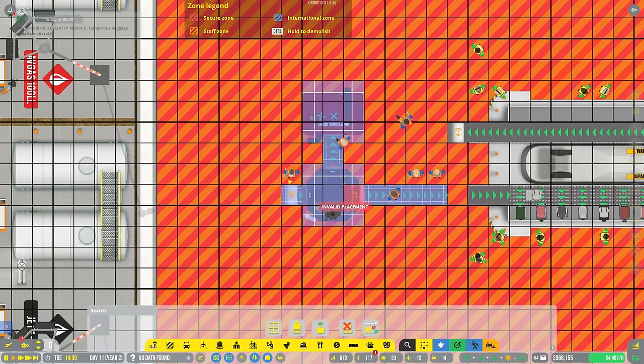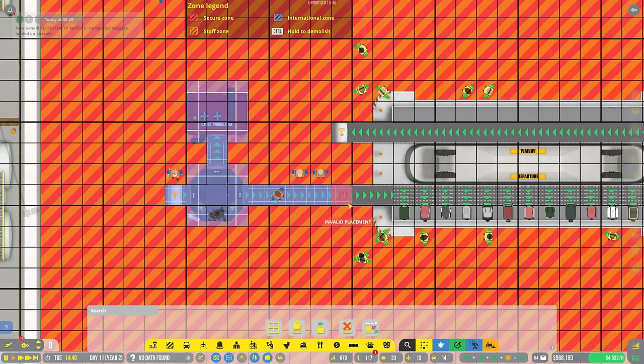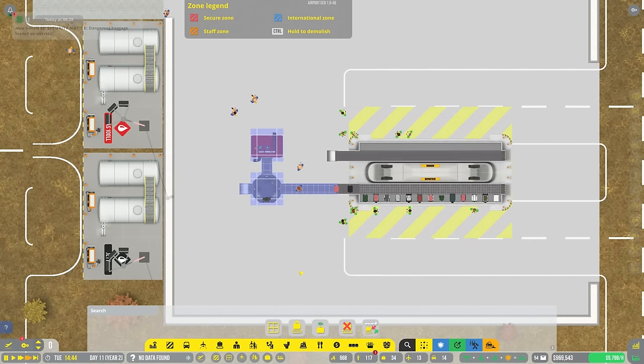So that goes there, which is going to give us a way into here. We can go ahead and do the conveyor belt right here. And that'll be a basic little bit of security for all of my planes - a way to scan things and just make sure that we're not loading dangerous bags onto the aircraft.